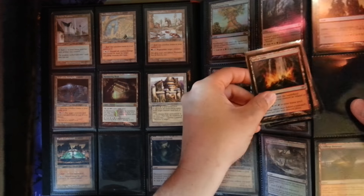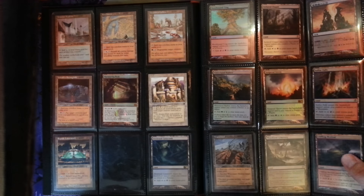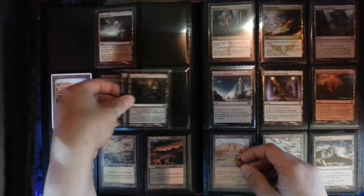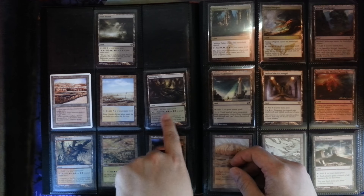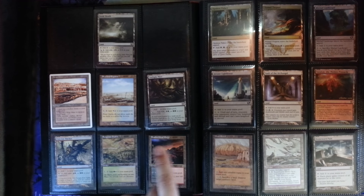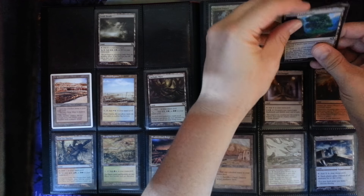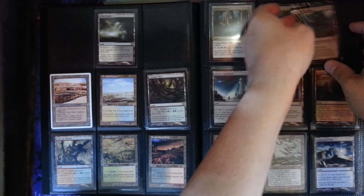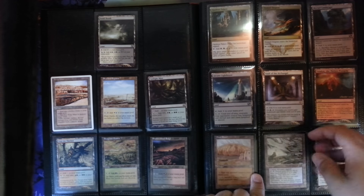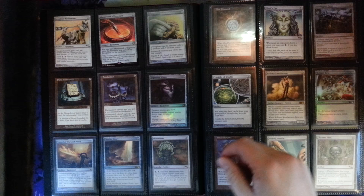There's a playset of Wastelands in the collection. A couple extra Woodland Cemeteries, Clifftop Retreats, Fetid Heaths. The entire collection has 40-plus of the filter lands. An extra Strip Mine, Verdant Thicket, the fetch lands, a couple foil tri-lands. Only one extra Myriad Landscape. There's five Arcane Lighthouses, two Thawing Glaciers, three Valakuts in there. We have a Dust Bowl. Onto the artifacts.